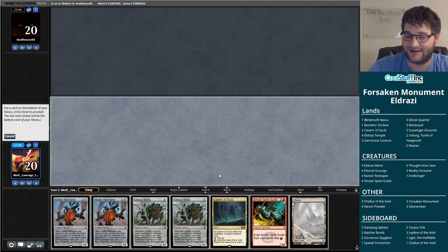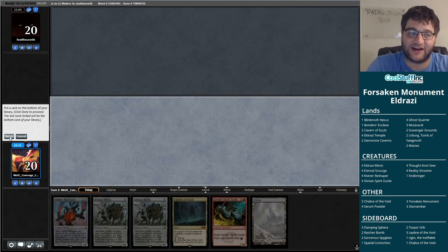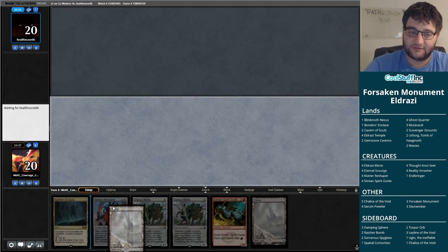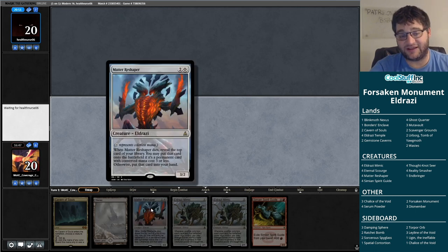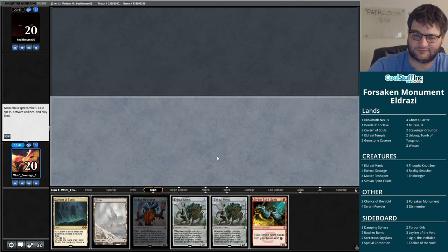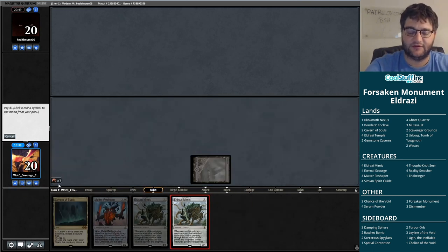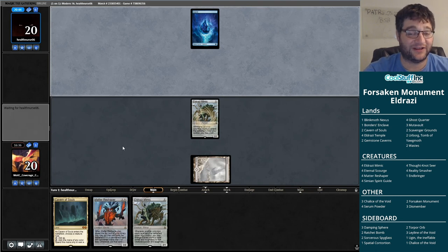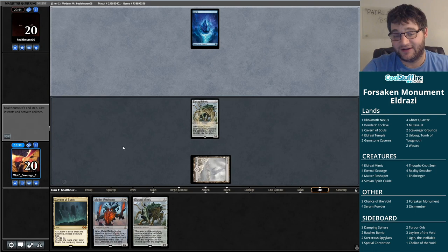This looks okay too. I do kind of want to beat down my opponent here. What if I put a Reshaper on bottom, then play turn one Mimic, turn two Mimic, turn three Reshaper? I kind of like that. We are card disadvantaging ourselves here, but we saw how powerful just attacking our opponent was last game. We're behind with the mulligan, but we're going to hit for a lot of damage over the next couple turns and at least the Reshaper gives us a card back. Let's run out the Mimic.